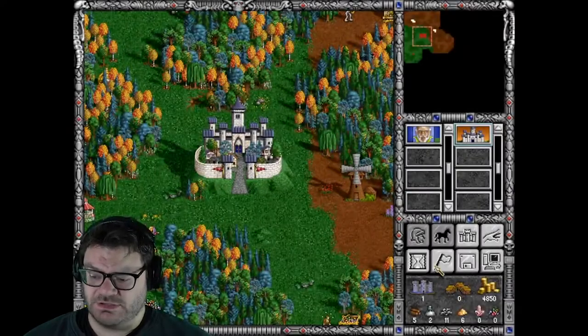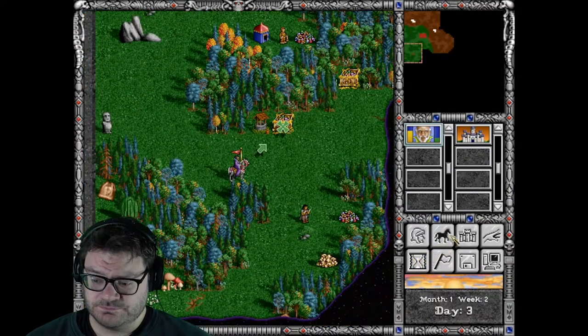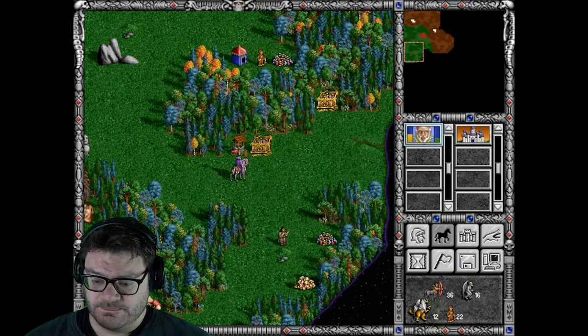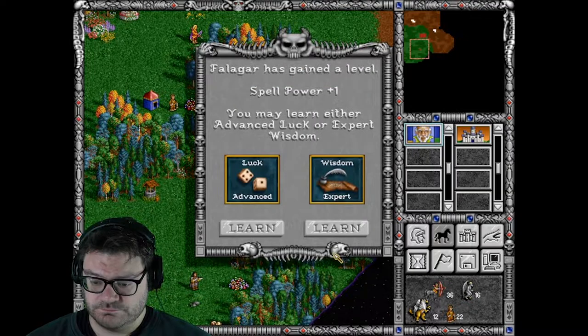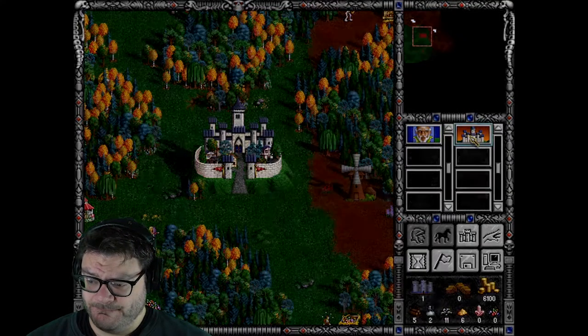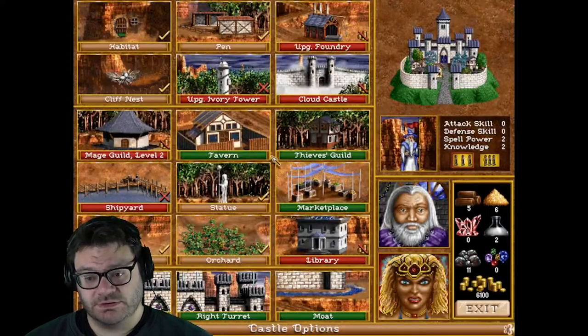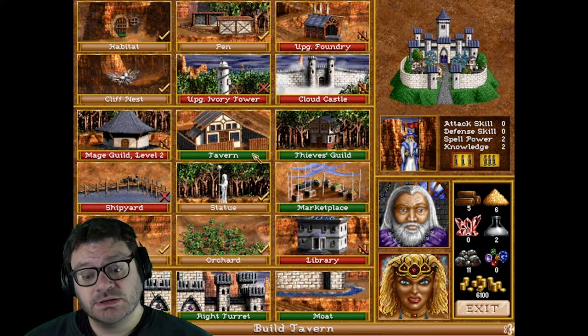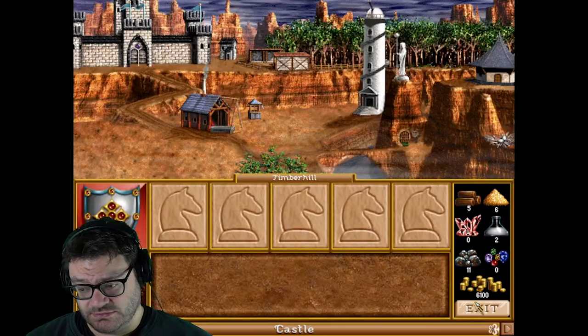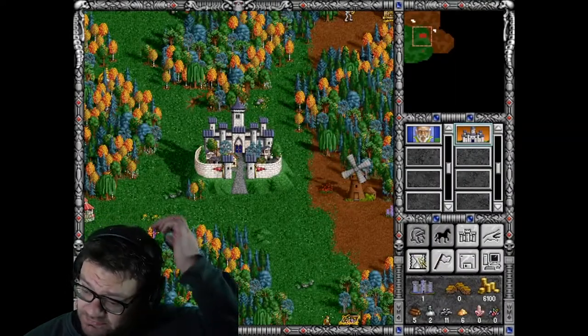Hold off on getting another hero for now. Get that advanced Luck — it's going to help us out later in combat. There's nothing worth building until I can find crystals and gems.